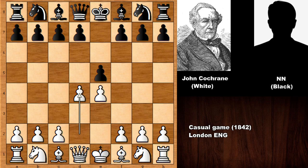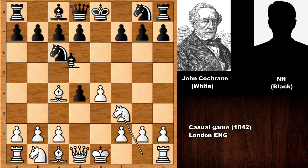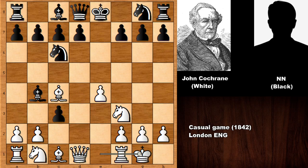E4 is the first move, then E5, and then D4 — this is known as the Center Game. After capturing the pawn and developing the bishop, then developing the knight, it transposes into the Scotch Gambit. Developing the bishop with check, then pushing the pawn, capturing and then castling, reminiscent of very aggressive openings such as the Smith-Morra Gambit or the Danish Gambit. So Cochrane is sacrificing one more pawn.